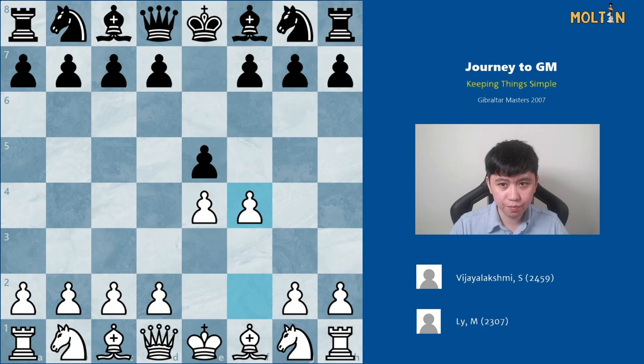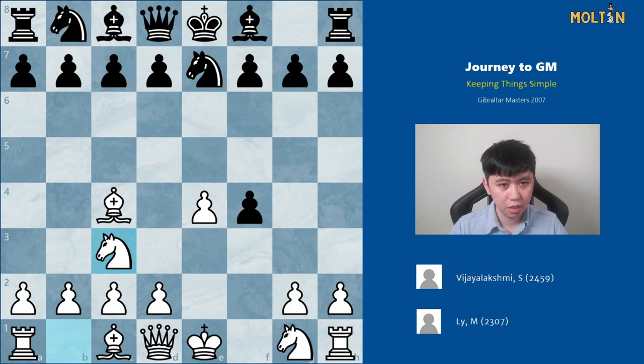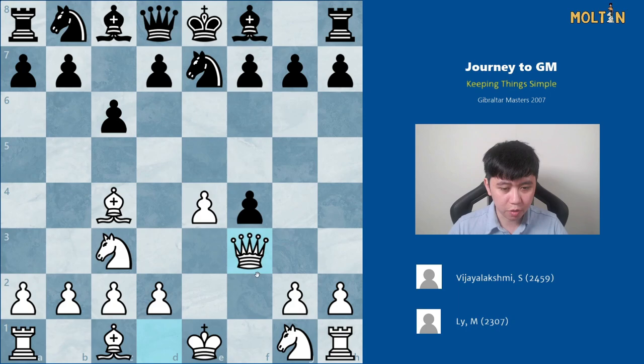I played f4, my opponent took with pawn takes f4, and I went for bishop c4 — my go-to move here as opposed to knight f3, which would allow the Fischer Defense after d6. My opponent opted for knight to e7, I played knight to c3, and she played pawn to c6 with the idea of pushing in the center with d5. I then played queen to f3, developing the queen and stopping the d5 push.